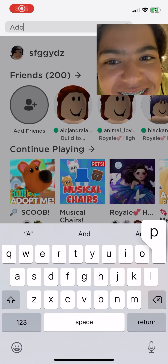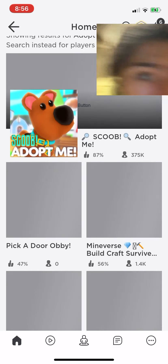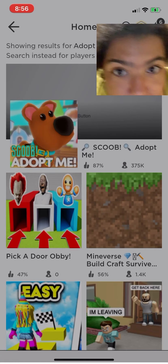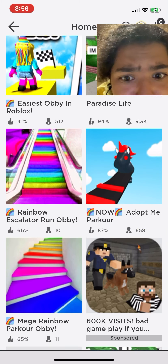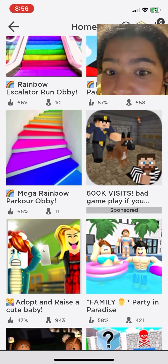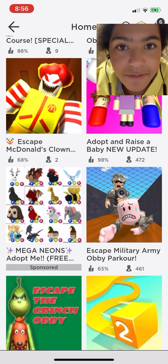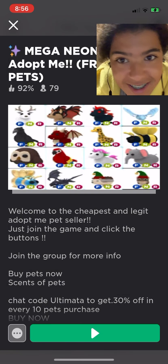Welcome back guys! Today I saw this thing where if you type 'adopt me' in the search bar in Roblox, you can search and get some pets you can have in Adopt Me. They're good pets, so I've picked out a couple and we're going to be trying it.